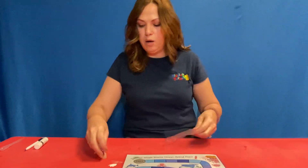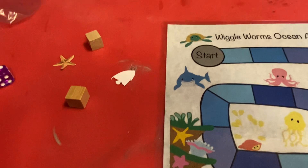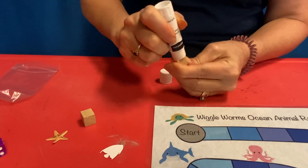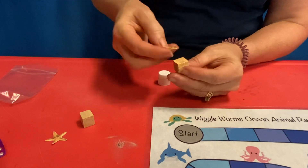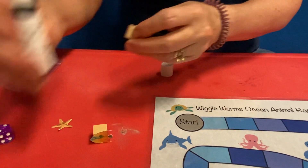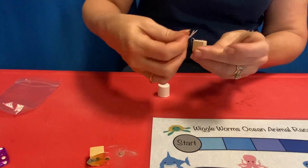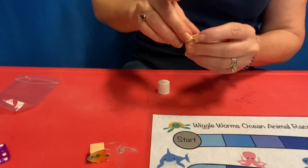So if you dump it out, you have some cubes, you have a die, you have a fish and a starfish. We're going to glue one side of our cube and then place our fish on one — sticky, sticky — and then our starfish on the other. Got to put him up so that he sits.